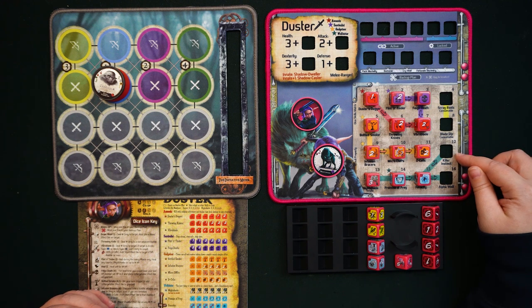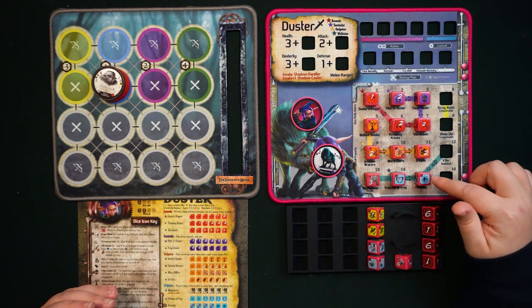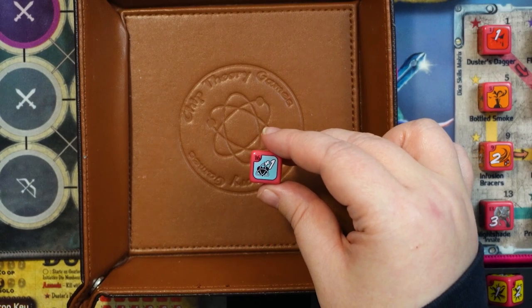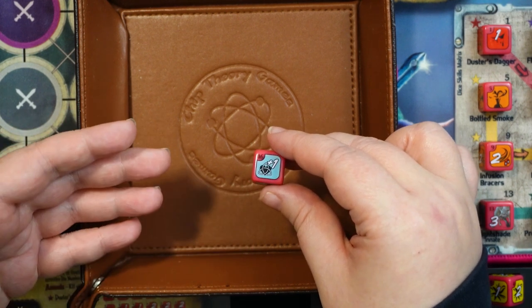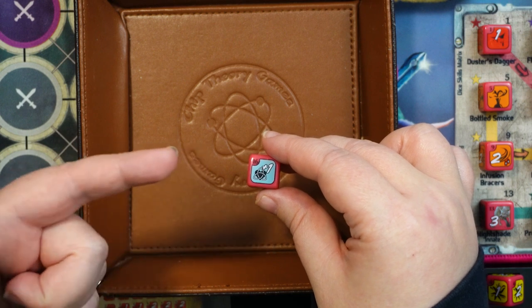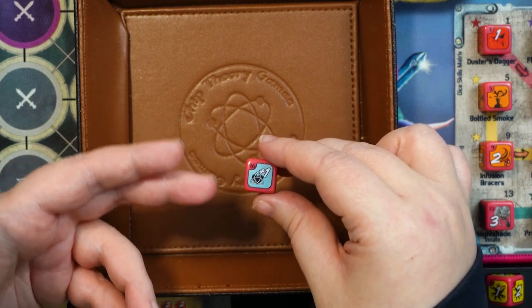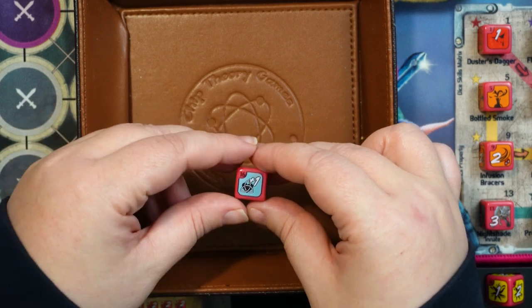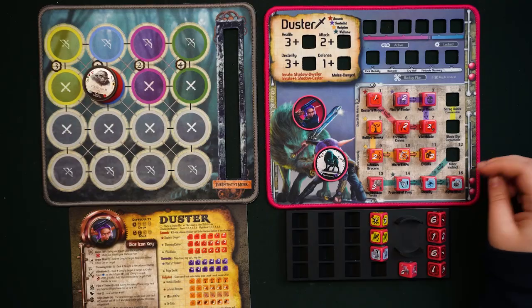Alpha Wolf is the first branching pathway for Nightshade. You don't roll this die — you train it with either training points or a good roll on Ferocity. Nightshade's HP stat has a base value of two, but Alpha Wolf changes that. It goes up as a plus-one counter, all the way up to plus six if you invest enough. This is how you increase Nightshade's HP stat.